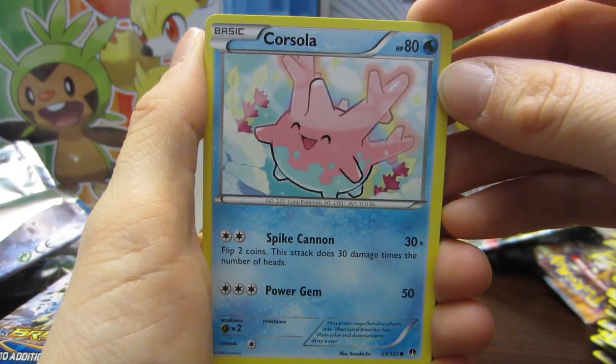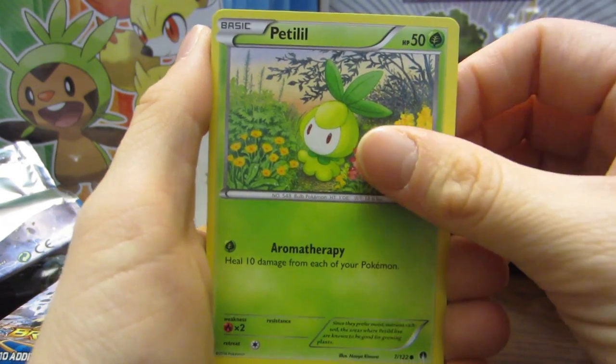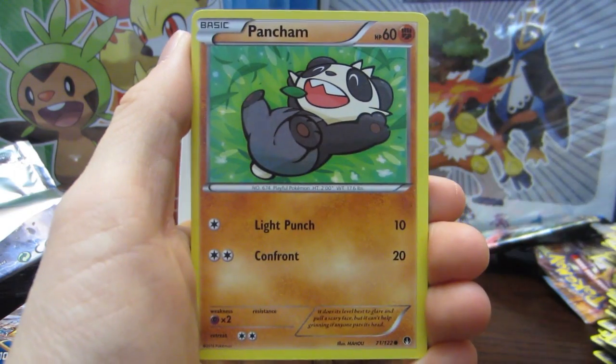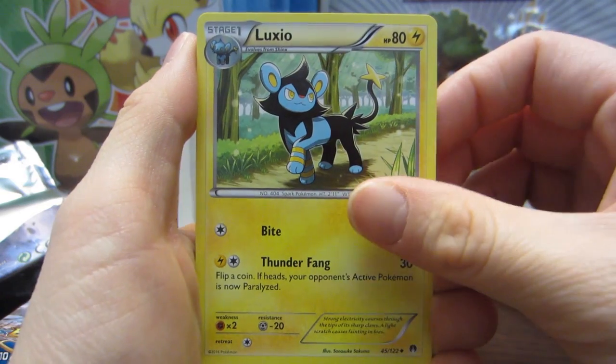Let's see if the luck continues. So we have Corsola, Drowsy, Petlil — I also figured out what's wrong with my camera — Kirkatot — I had it on kids and pets mode — Panchan, Palpitoad, Luxio.